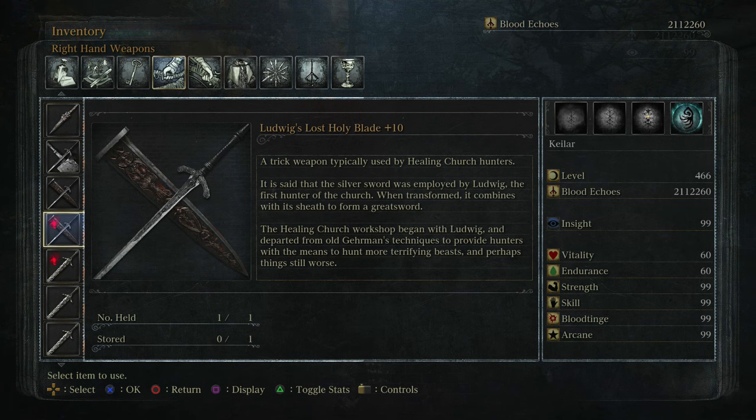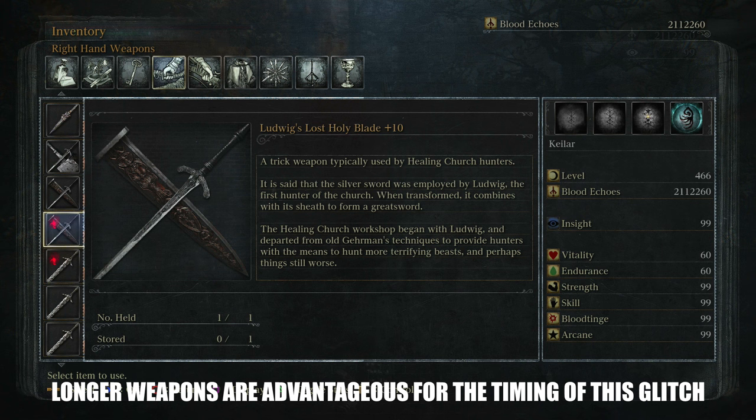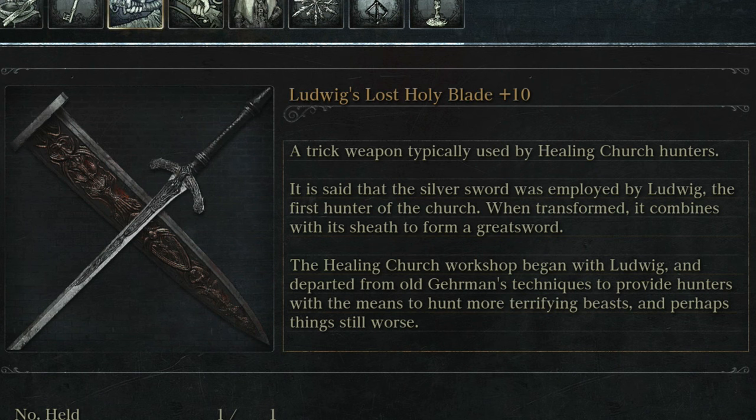Last but not least, what you want to do is equip a long weapon. A long weapon is advantageous, however you can equip any weapon within the game. I've found through hours of testing that the Ludwig's Holy Blade is one of the easiest to use when pursuing this insight glitch.